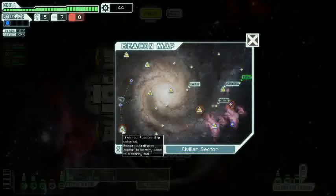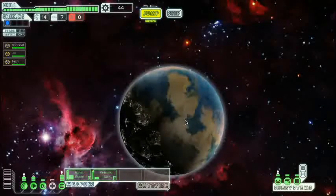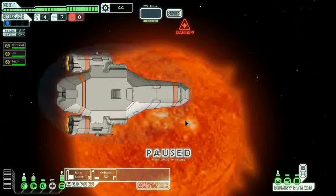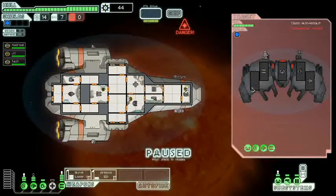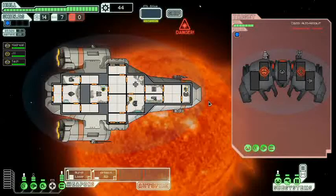Possible ship detected — the beacon coordinates appear to be close to a nearby sun. You know what, let's go there anyway — suicide! I arrive at the beacon to find myself dangerously close to a star. Of course we've got an automated rebel ship, which is not gonna burn. Why do these things always have shields? You guys are gonna burn. Gonna fire — sorry.